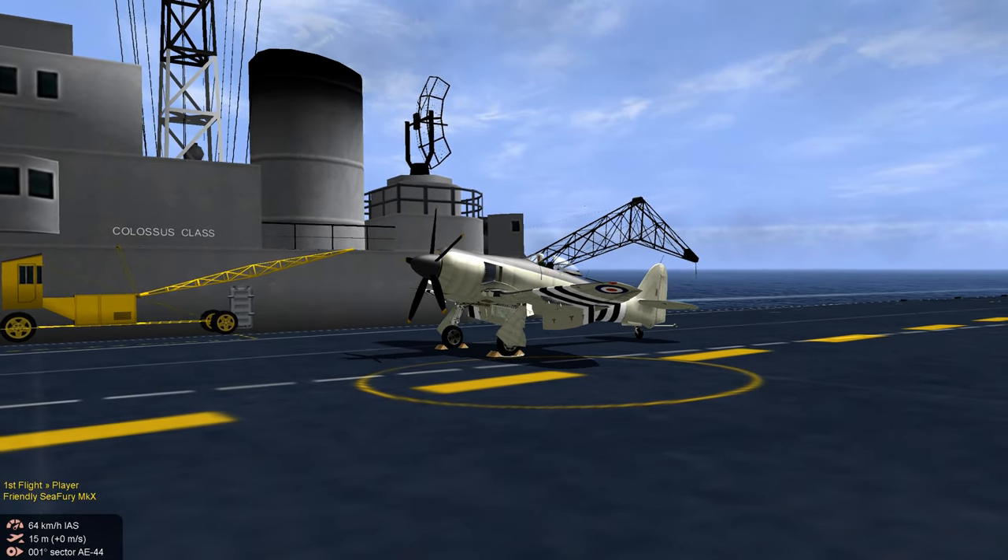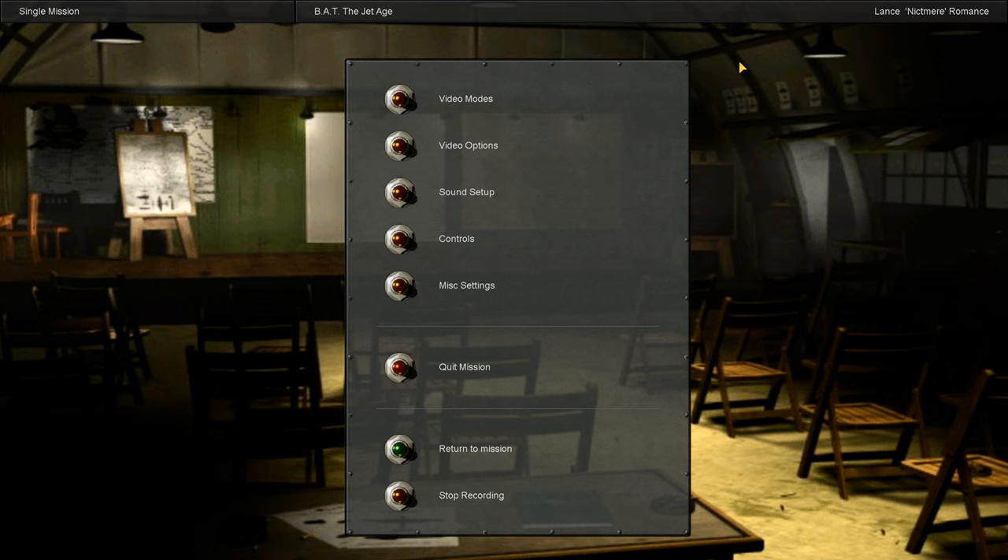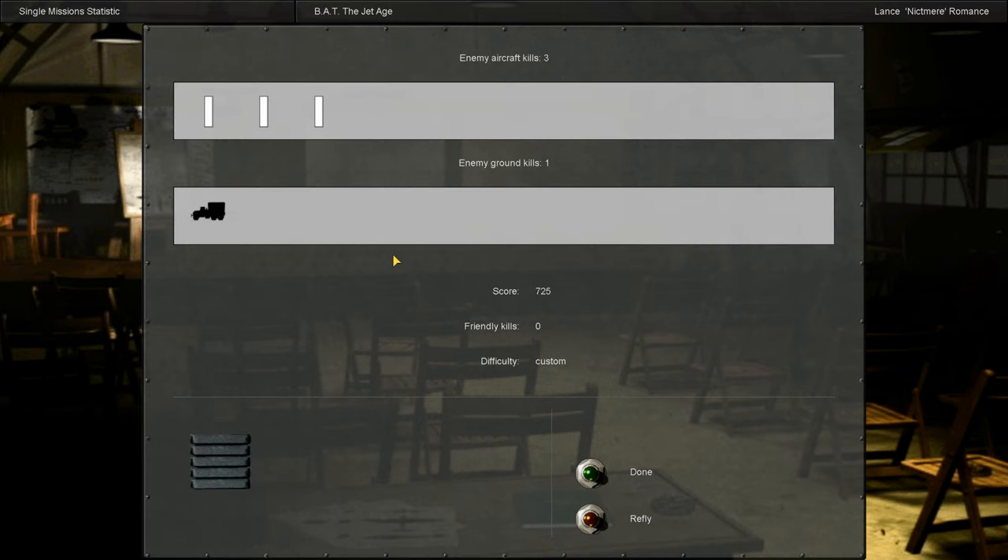Let's check our score. We hit the bridge and destroyed it, got credit for three air-to-airs — big fat bombers, easy targets — and we blew up a truck. In the jet age, this aircraft is of course a piston aircraft. I'm going to see if it's in the regular game — it came out in 1947, a post-World War Two type.